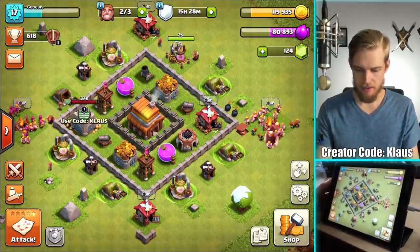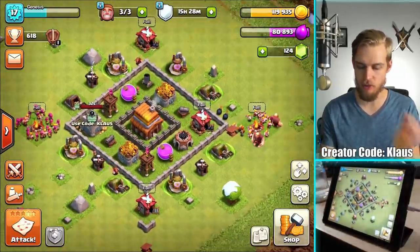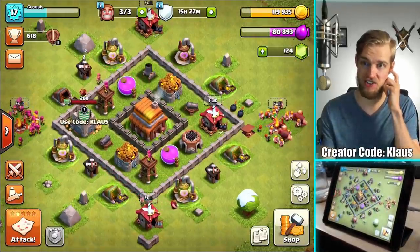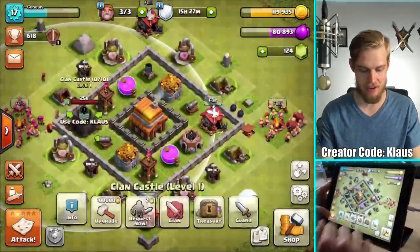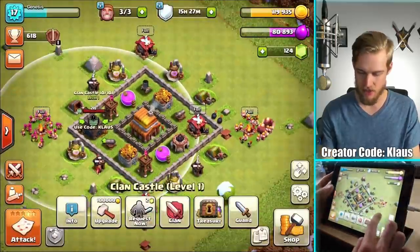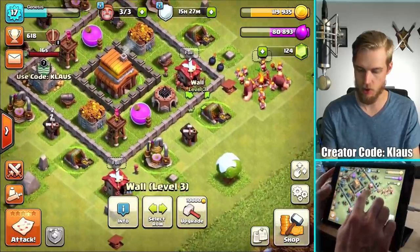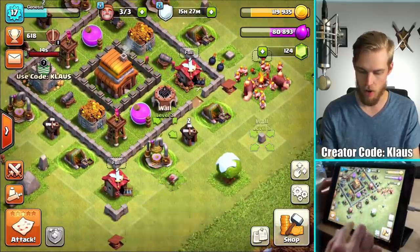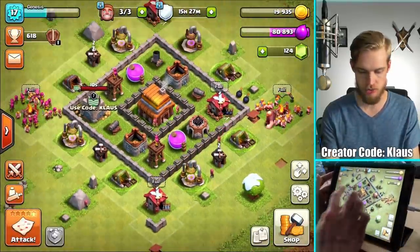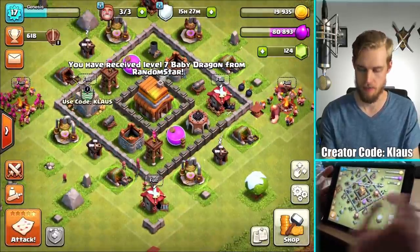About three seconds to the last elixir collector is done - and there we go! I've got my three builders back, I've got lots of gold to spend, and loads of loot in my treasury, five stars until I get another star bonus. Let's just burn all of it - let's upgrade that wall section, that's a hundred thousand gold, there it goes.